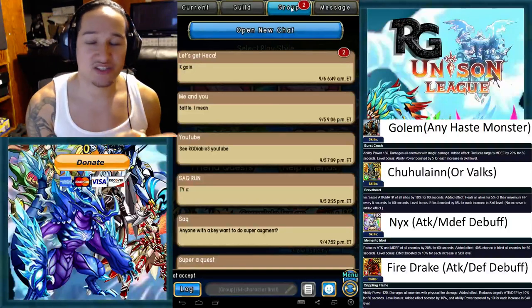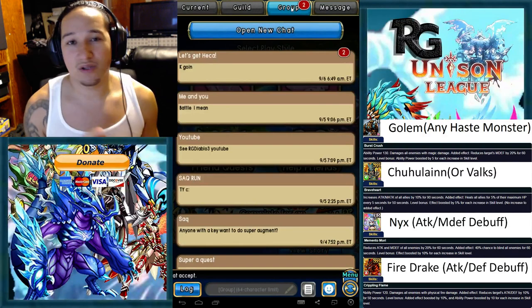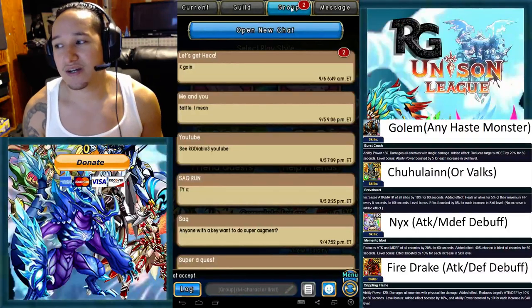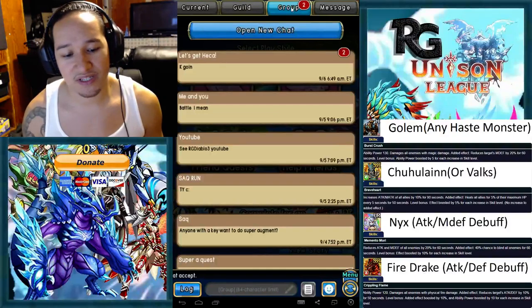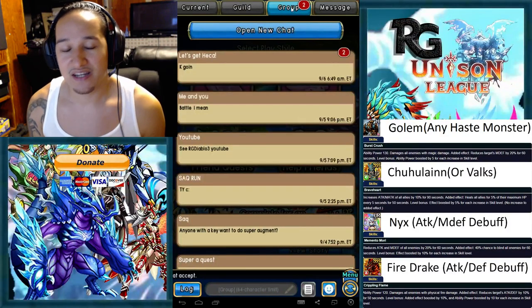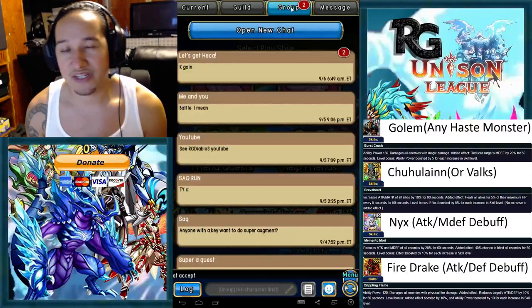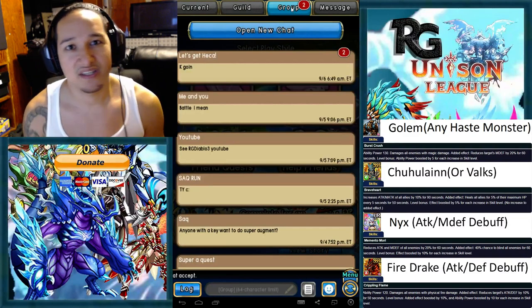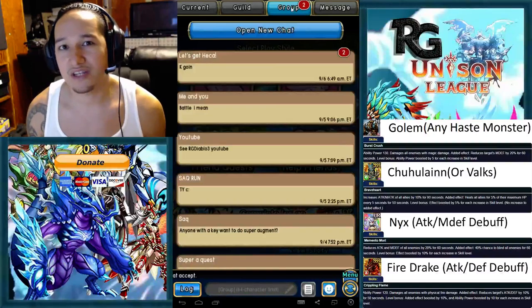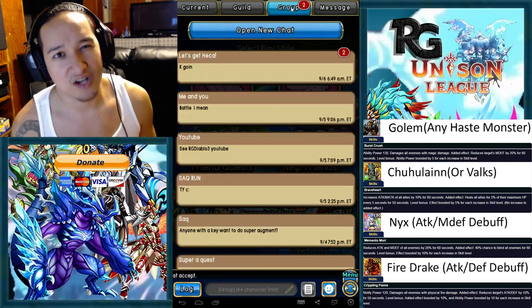On the right side of the screen there will be some monsters we're going to use for this run. The golem is my favorite because he's a haste monster that debuffs magic defense — a lot of mages and archers run him since they all have magic attack. If you're running an all-lancer build, I'd suggest replacing the golem with a dinosaur haste monster that debuffs defense. You can also go with an egg if you don't have either of those — the egg debuffs defense and it's better than using a goblin.